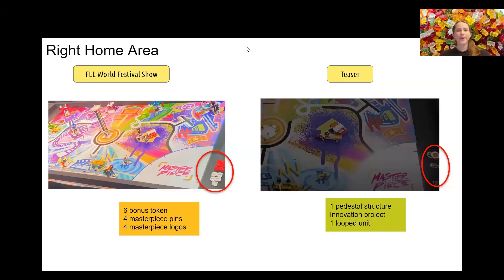For the right home area, the World Festival gives six bonus tokens, four Masterpiece pins, and four Masterpiece logos for the Digital Print logos. While in the teaser, we can barely see one pedestal structure, innovation project, and one looped unit there. This indicates that you might have some freedom to select the locations for these mission pieces before the game.